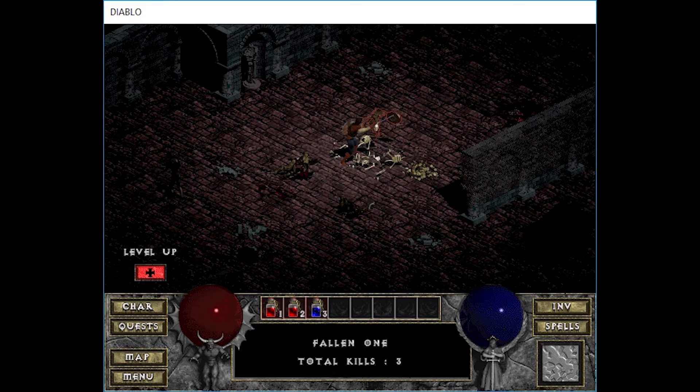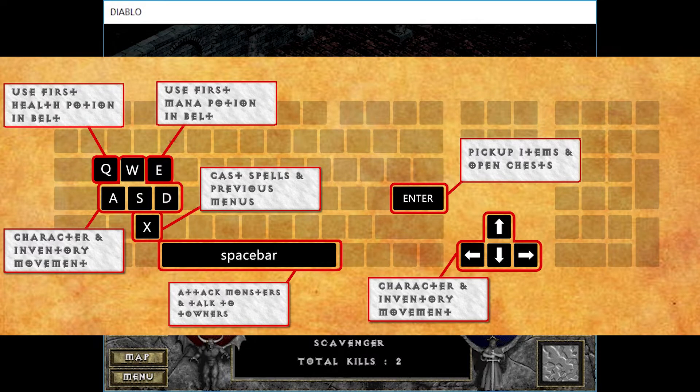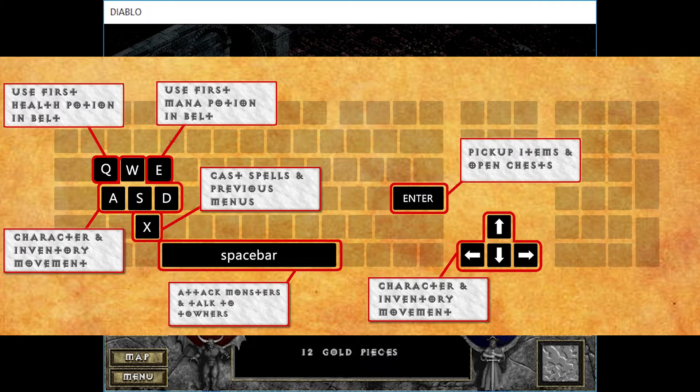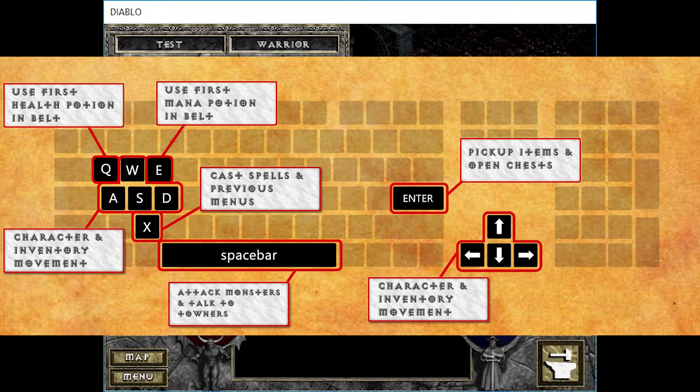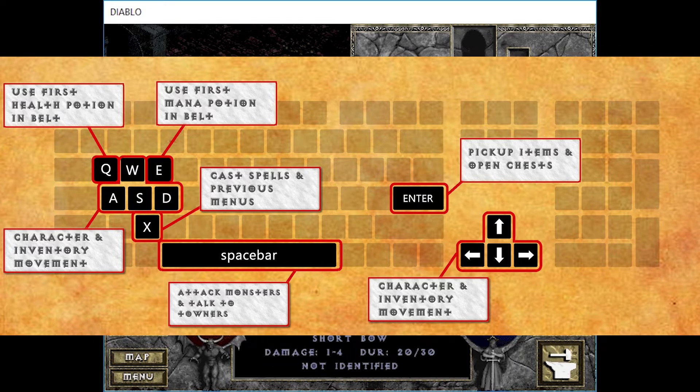So things like using spacebar to attack monsters and talk to the people in town, using WASD or the arrow keys to move the character around, or to move your cursor around in the inventory. You can press Q or E to use the first health or mana potions in your belt. You can press Enter to pick up items off the ground or open chests, and you can use the X key to cast your spell or skill that you have in your slot, or use a scroll or something — whatever is in that slot.